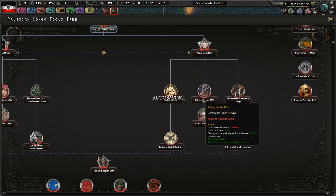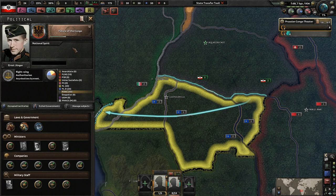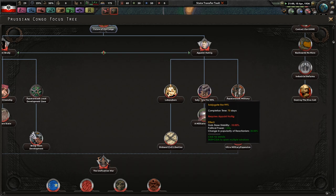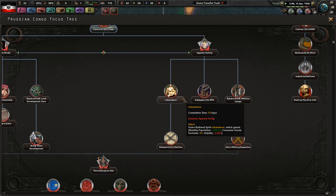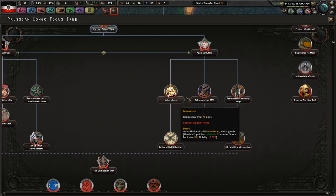Your temper causes stability loss and popularity of reactionism goes up. Soccer stadiums will open up for Dutch entrepreneurs. Are we reactionary right now? It's at zero percent so I'm not too sure it matters. Ten political power is nice. Population also doesn't matter, consumer good factories don't matter either. This stability ability would be nice but it's only a 10 percent boost because there's a negative five offset here.